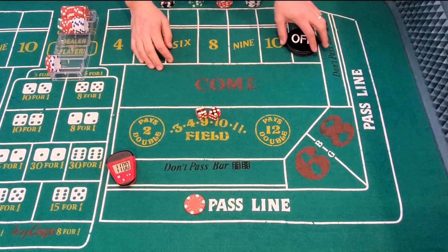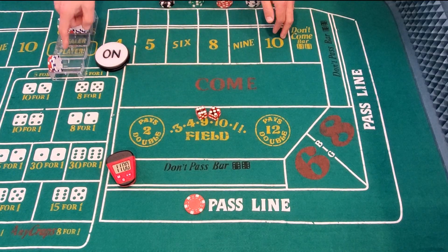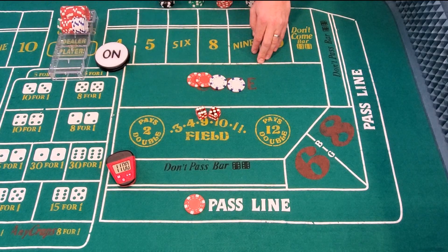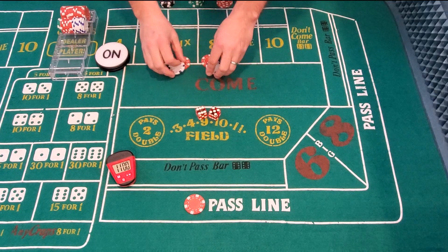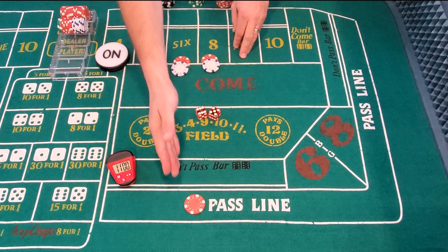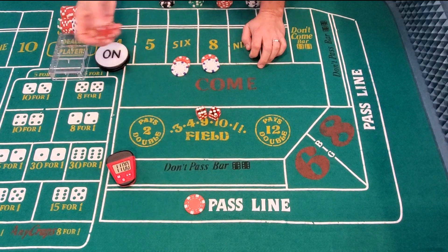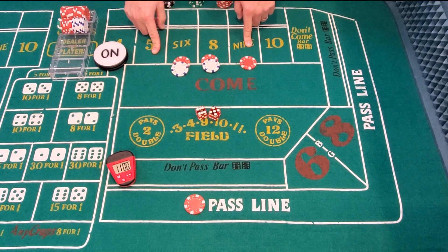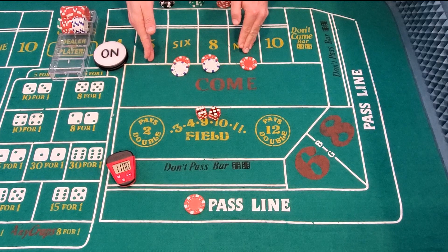If the shooter happens to roll a 4 or a 10, it really doesn't matter one way or the other. Let's say they rolled a 4 on their first come-out roll — we're going to throw our $12 out and ask the dealer to place the 6 and the 8. Now if we did win the pass line earlier and we've got that extra $5, we're going to pick either the 5 or the 9. The whole point is, with our winnings when we hit these numbers, we want to get the 5, 6, 8, and 9 — our inside numbers — covered. That finishes our first step.